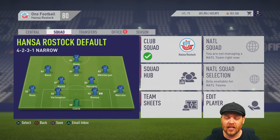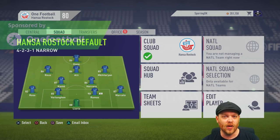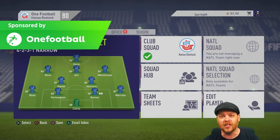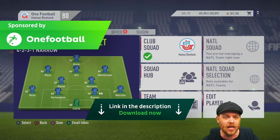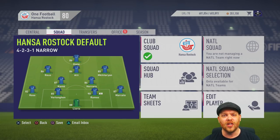That's how you use custom squads to create whatever team you want without going through all the headache of transfers. If you just want to get in and create an absolutely insane team, that is the way to do it. Hopefully you've enjoyed this tutorial — thank you very much to OneFootball for sponsoring it. Check the description below and grab the app. Leave me some comments on what kind of super teams you'd like to put together. I'm SparringDK — have a good one.